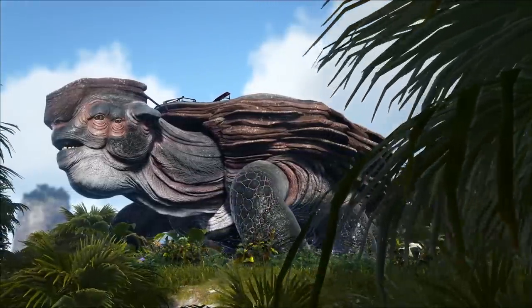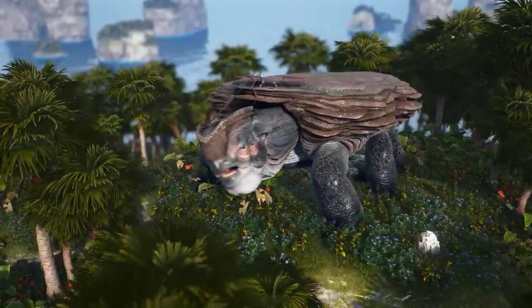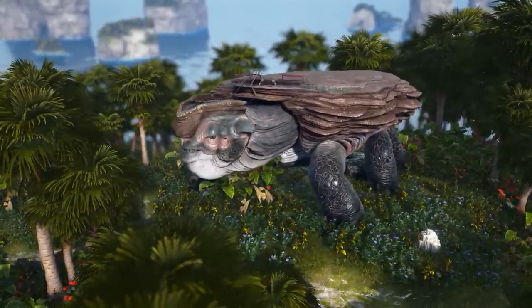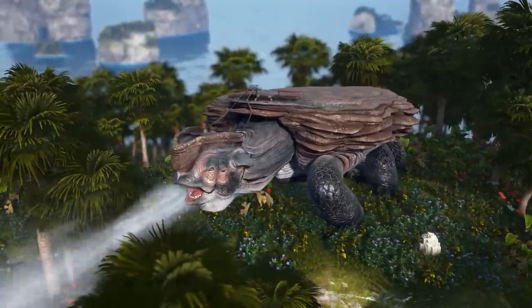So now that you've tamed a giant turtle, what can you do with it? You've got your standard left-click bite attack — it's okay, not terrible, but it's not going to do much in an actual fight as you'll find out. If you hold right mouse button, you've got bubble breath. That looks really awkward.